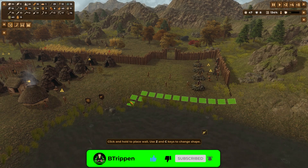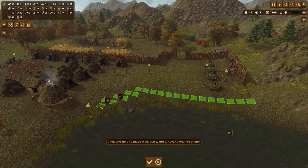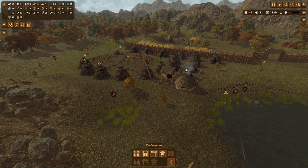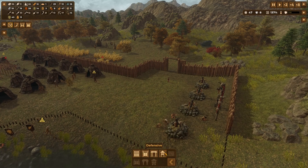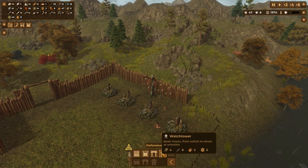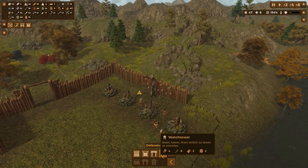Watchtowers — nice to see. I'd like this fortification layout here, that would be perfect. I'm okay with this being blocked off, there are other ways around. We'll probably make another gate on this side and somewhere along here. How do the platforms work? It says: a structure for your people to shoot at enemies from inside the settlement — very nice. We're definitely going to need some of those. Basic tower from which to shoot at enemies — how much do these cost? Quite a lot, but hopefully we can get that done at some point.